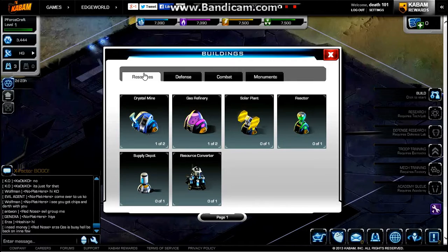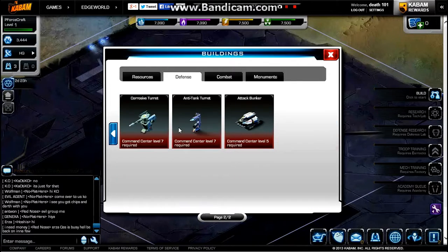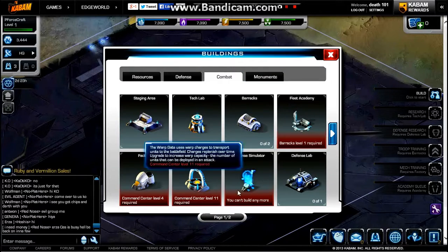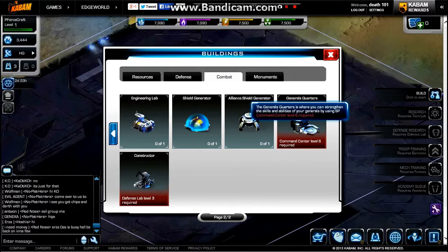Under resources you can build: crystal mines, gas refinery, solar plant, reactor, supply depot, and resource converter. For defense you've got gun turrets, X1 cannon, cushion turrets, Tesla towers, incinerator turrets, Samper turrets, Newton mines, covert turrets, anti-tank turrets, and attack bunker. For combat you've got staging area, tech lab, barracks, fleet academy, factory, warp gate, defense simulator, defense lab, engineering lab, shield generator, alliance shield generator, general quarters, and a constructor.